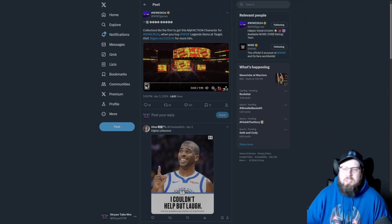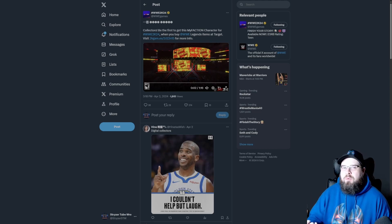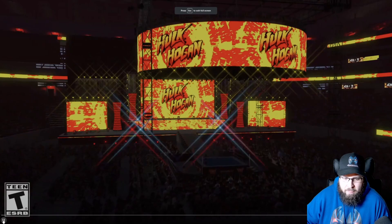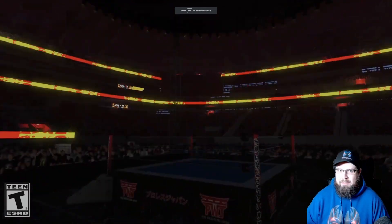Hey guys, welcome back to the channel. I wasn't expecting this to drop today but here we are. We got a first look at the WWE 2K24 Hulk Hogan action figure character, and we'll go through how to get him. Let's just take a look at him real quick — make sure this is muted for a copyright claim. He looks really cool.